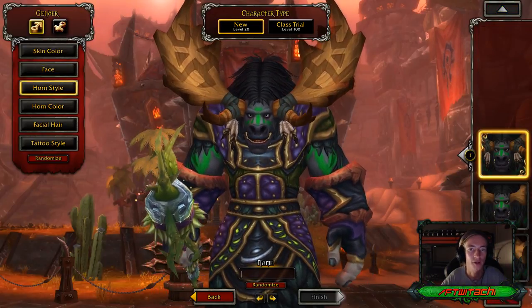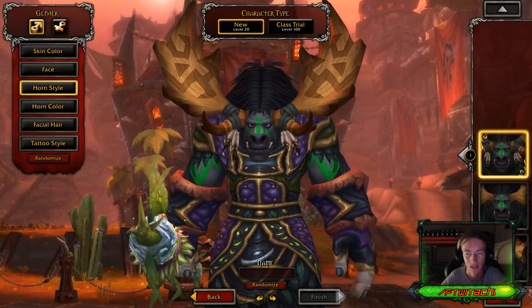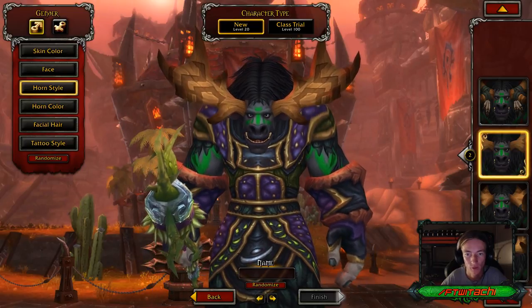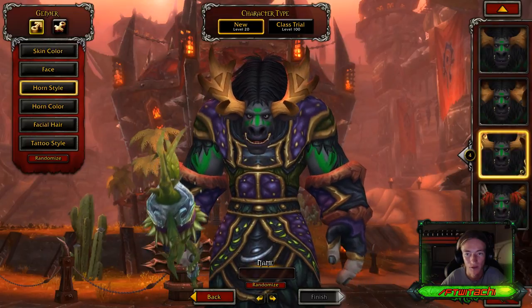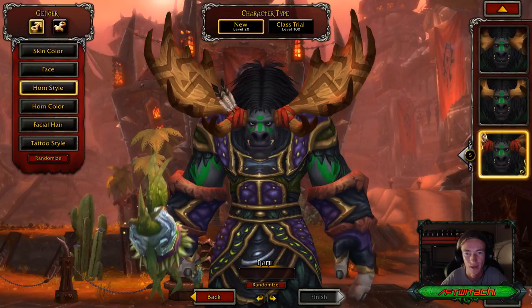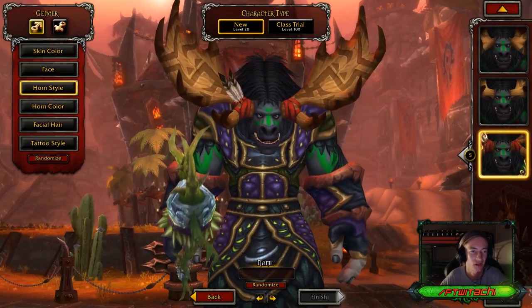Here's where it gets lit though, with the horn styles. You get the big High Mountain Tauren horns, small High Mountain Tauren horns, little High Mountain Tauren horns, weird up-angled High Mountain Tauren horns, and then look very, very cool — why wouldn't you choose this one? This one has special cool features on it.